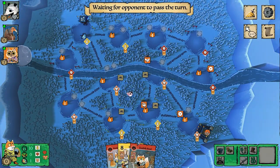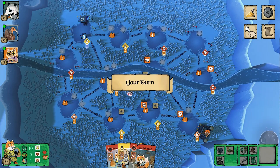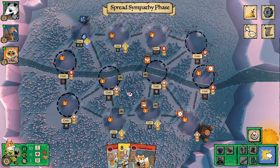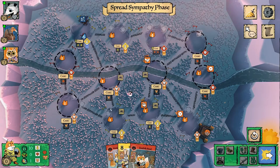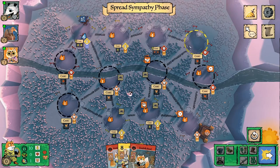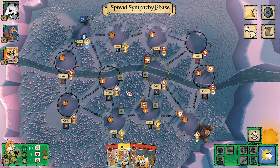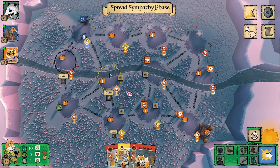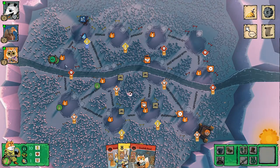That's the Marquise's first turn. Now it's my turn, and as the Woodland Alliance on this map you have to think about which side you're starting on. I started with two mouse supporters and one fox supporter. I usually prefer starting on the right side, but with this particular setup I had the right cards to get all three original sympathy tokens down, so I wanted to start on the left side.